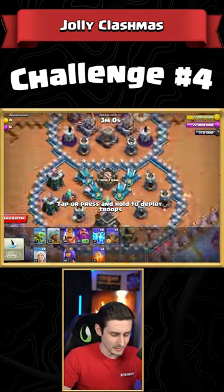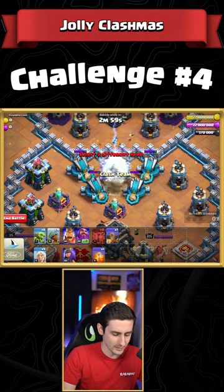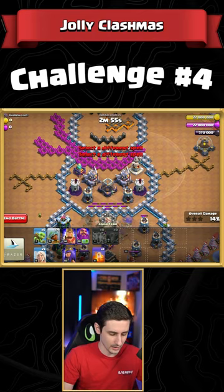Challenge number four of the Jolly Clashmas is going to be very accurate lightning — six of them. One, two, three, four, five, six onto the scatter, and then you drop the earthquake and down they go.